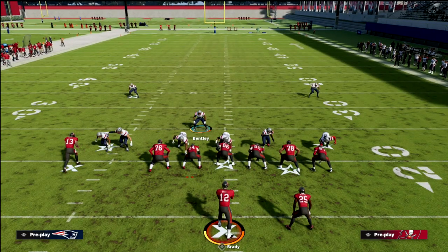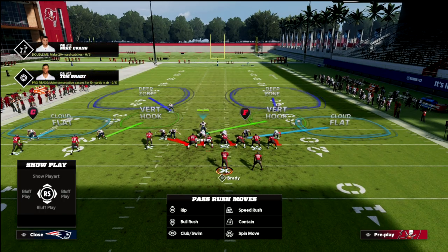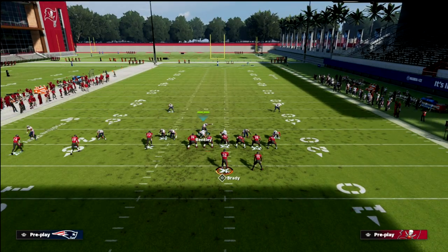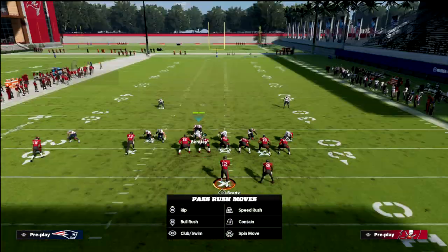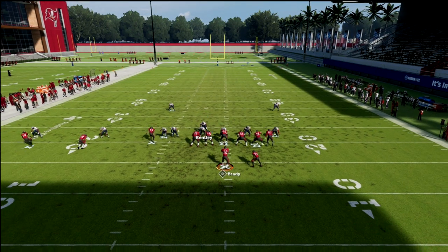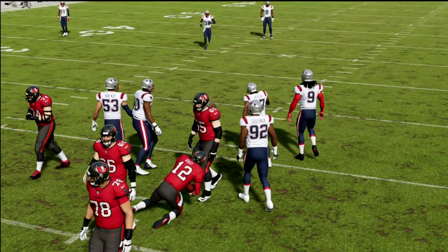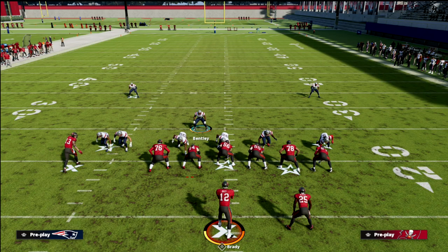All we're going to do is blitz the corner on the right and pass commit. Then with our user, we're going to stand kind of right over this guard and just hold left trigger — that's it. If you want to shade your coverage down on the right side to have a hard flat, you certainly can, so you have a hard flat to the right, a D-path, and then a shaded-down vert hook and a cloud on the back side. You're obviously responsible for the middle of the field with your user. With pass commit, I'm going to hold left trigger at the snap of the ball, hesitate in, and we're going to get crazy fast pressure at the quarterback.